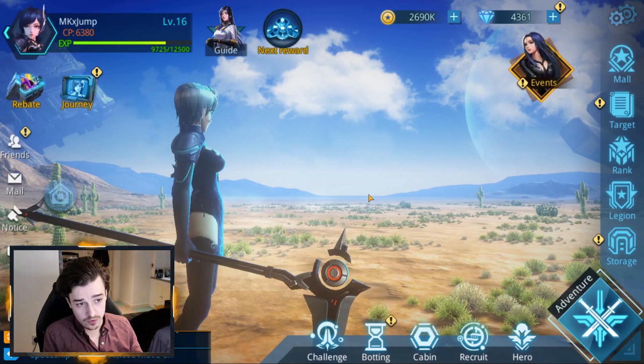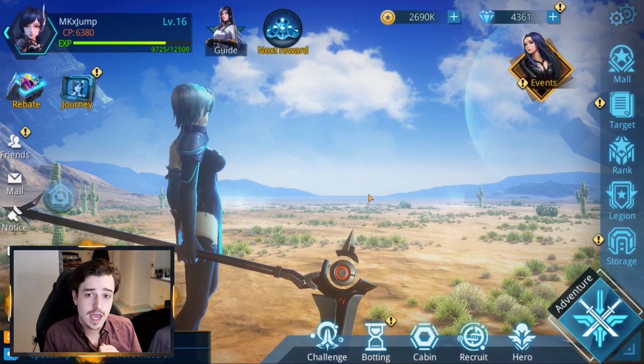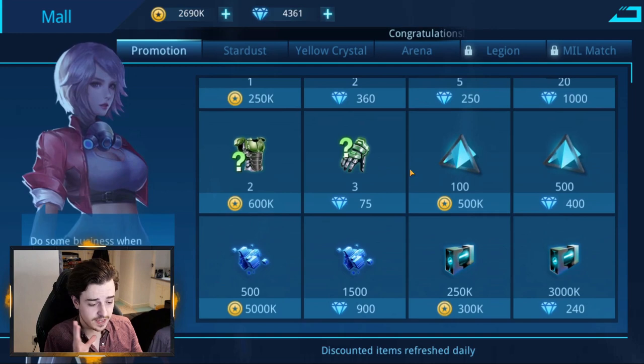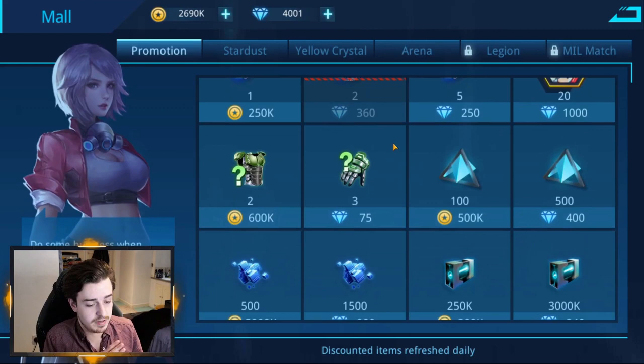Now that we've talked about heroes, Maya's artifact of choice, hero synergies, and healers, let's ask: is spending money on this game worth it? If you want to, there are some good things to pick up. First of all there's the mall — every day you can buy different things available there. Buying advanced recruit devices is pretty much compulsory if they're available for diamonds in the store; you should be buying these every day because they're going to get you more heroes in the long run.